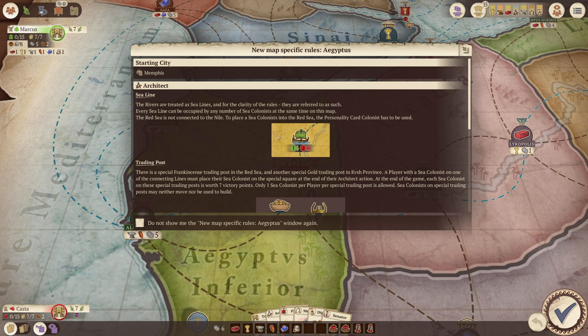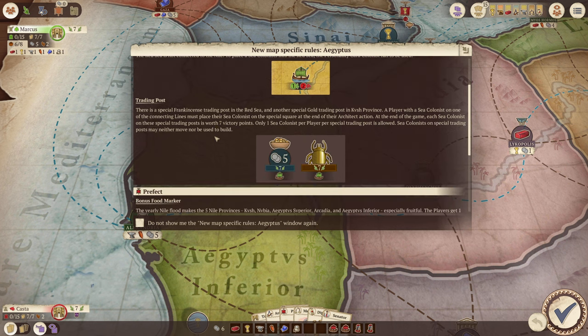Trading posts in the Red Sea include a special frankincense post and a special gold trading post. The player with sea colonists on a connecting line must place their sea colonist on the spice square at the end of their architect's action. At the end of the game, each sea colonist on a special trading post is worth seven points each, with only one sea colonist per player per special trading post allowed.